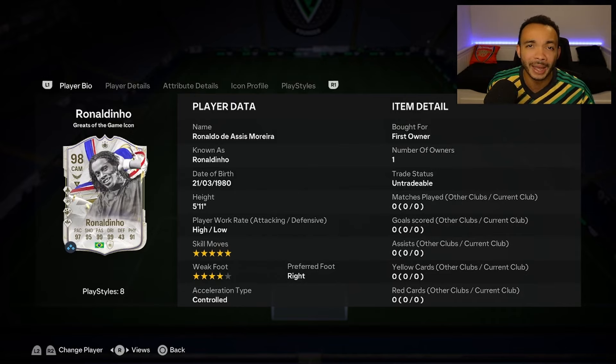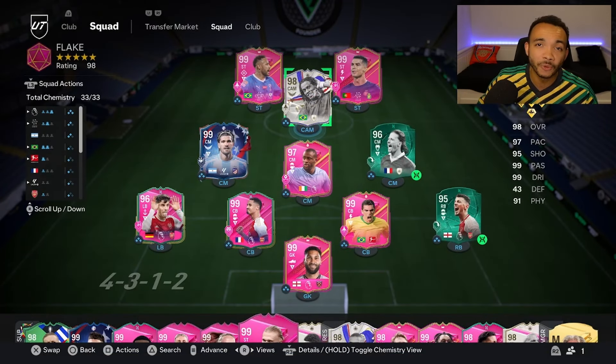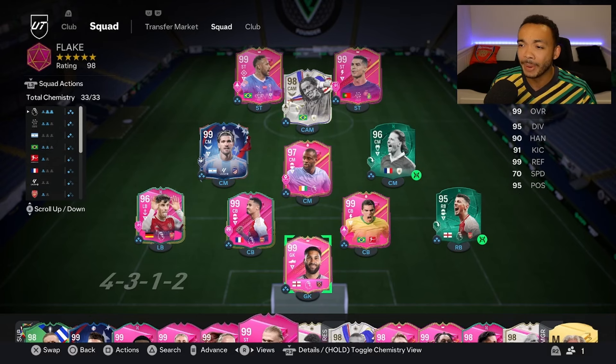Let me know in the comments what level you're on — I imagine some of you are quite close to getting him, if you haven't already. He'll be playing in the CAM position in a 4-5-1 in this team. We have a Hawk on him, which makes him the controlled accelerate type.